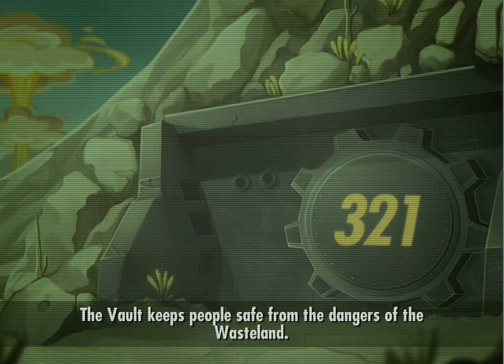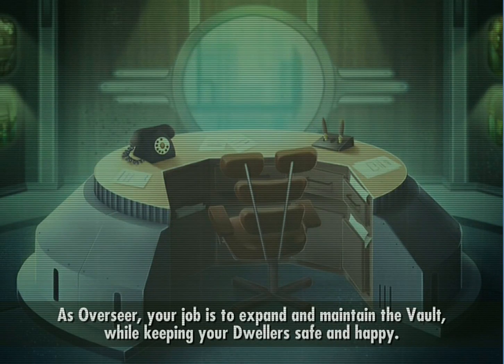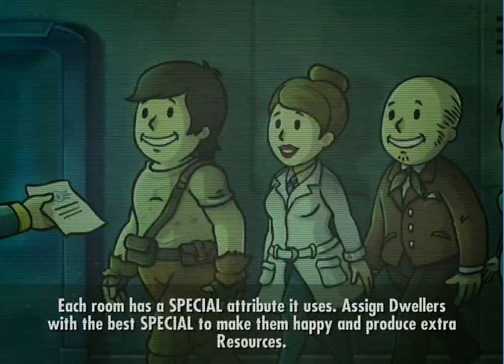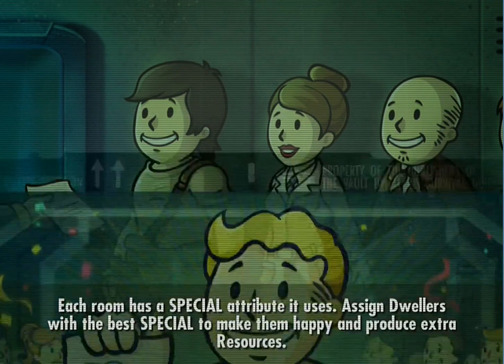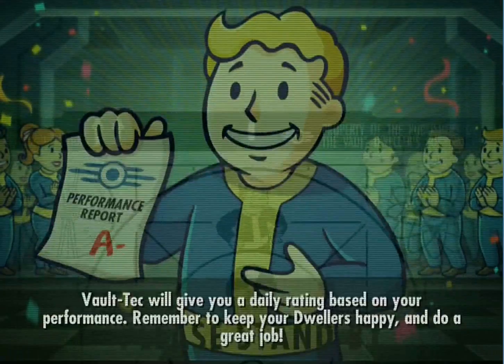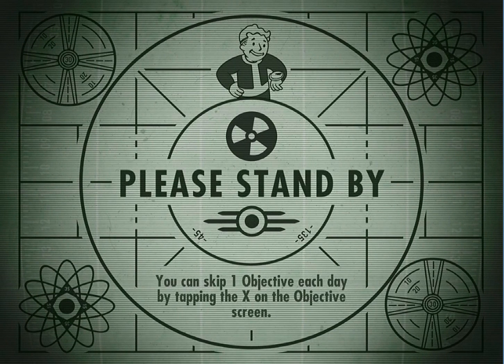The vault keeps people safe from the dangers of the wasteland. As overseer, your job is to expand and maintain the vault while keeping your dwellers happy. Each room has a special attribute tied to its uses — assign dwellers with the best specials. Yeah, I didn't read all that.